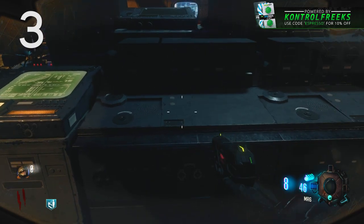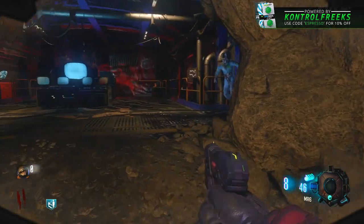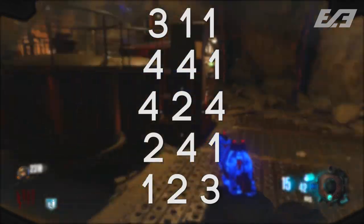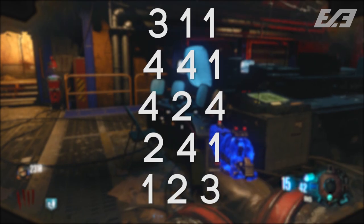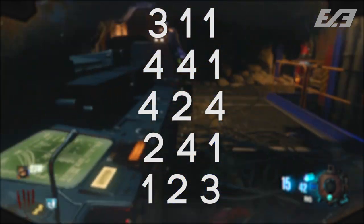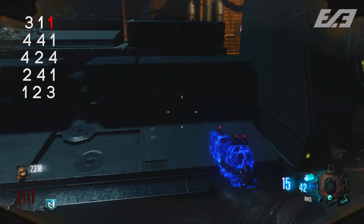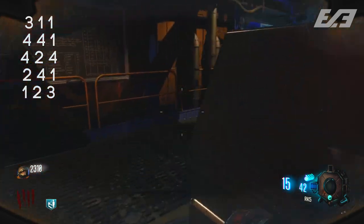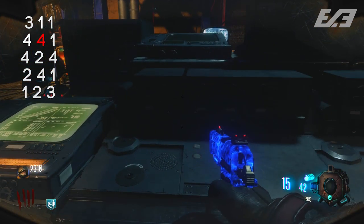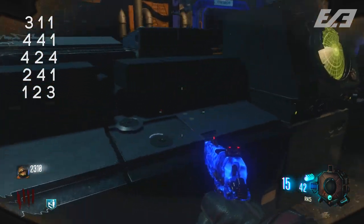When you interact with these consoles to initiate the easter egg, the numbers you want to hit the consoles in order are: 3, 1, 1, 4, 4, 1, 4, 2, 4, 2, 4, 1, 1, 2, 3. I'll put those up on screen for those of you trying to do this yourself so you don't have to rewind my commentary multiple times — just take a look at it. That is the order in which you need to hit these consoles.